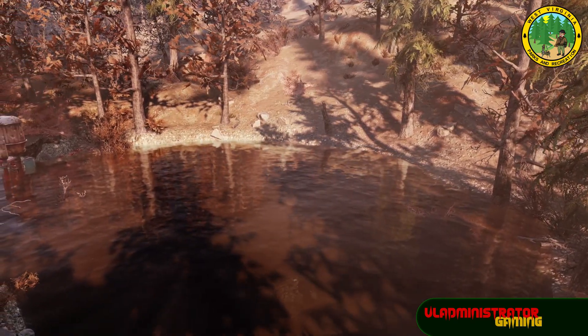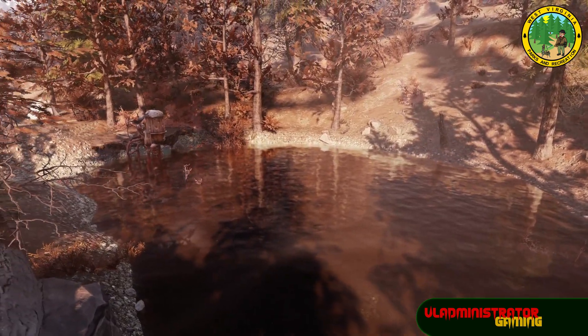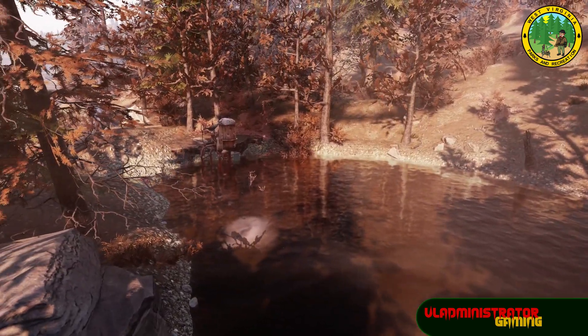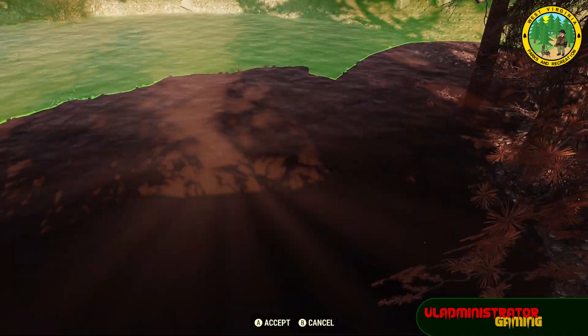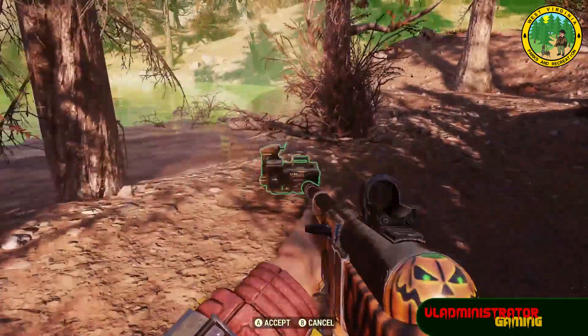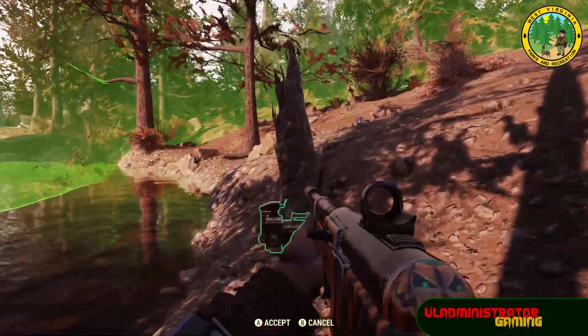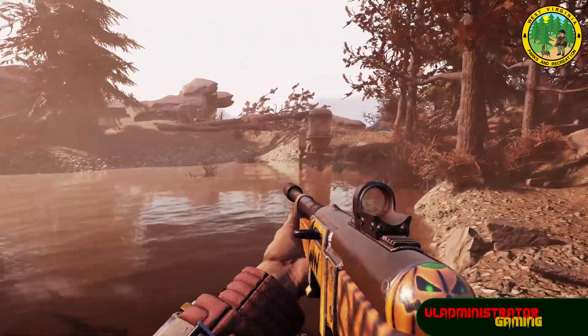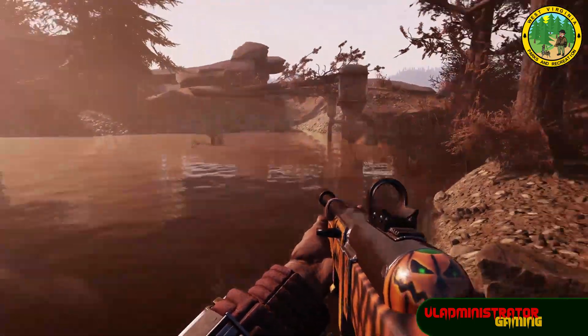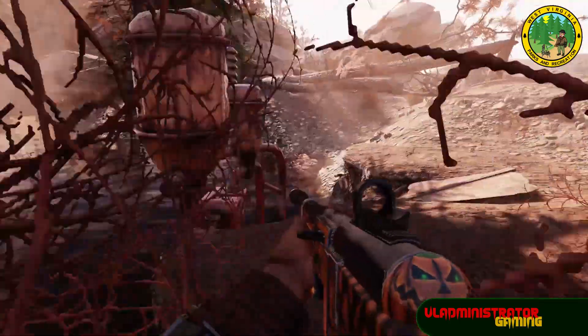I'm starting things off today at this nice lake out in the top of the Savage Divide. It's pretty empty as far as pre-existing structures go, but you do have this little water purifier and some tents going on over in the corner. You can put down your camp pretty much anywhere along the borders of the lake. There isn't any rocks in the middle that you can place, but there's plenty of buildable space around the water.